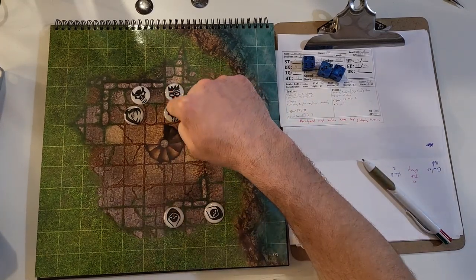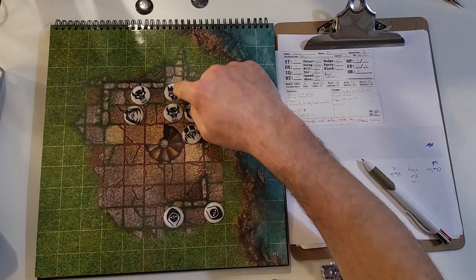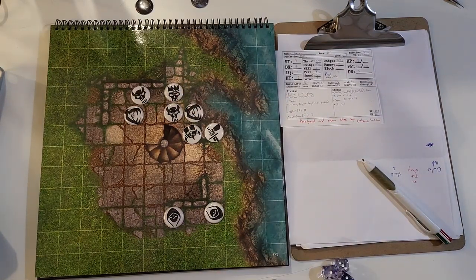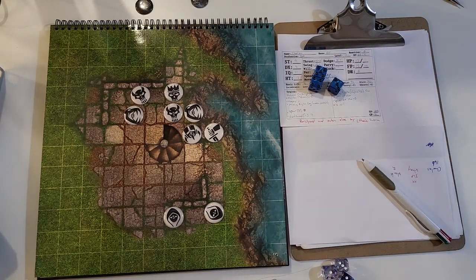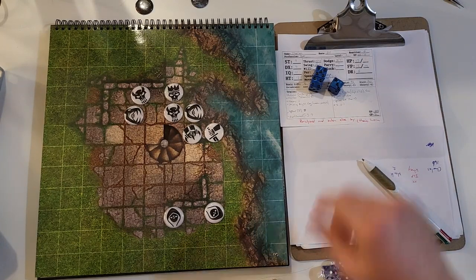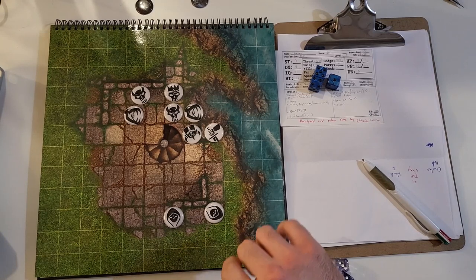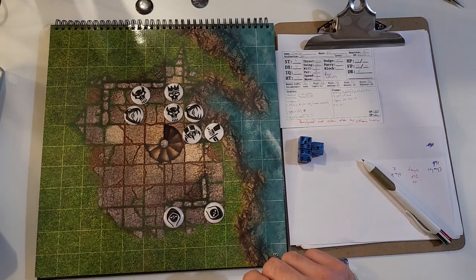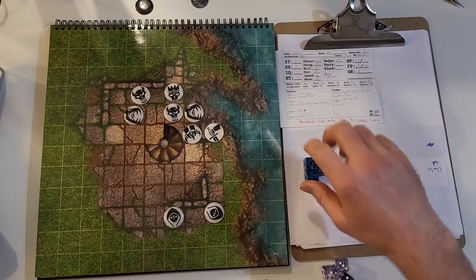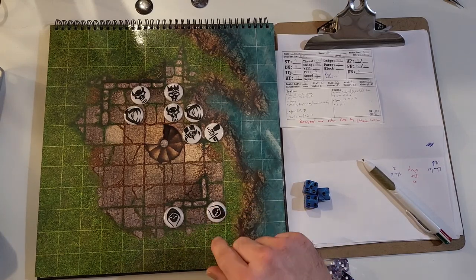The goblin in the back is trying to survey the area. He rolls his perception — based off IQ by default. He's kind of smart for a goblin with a perception of 11. He needs to roll an 11 or less and rolls a 12, so he fails. If they both had succeeded, you compare how much each succeeded by to break tiebreakers. At any rate, the thief is stealthed — he is out of sight and not being watched.